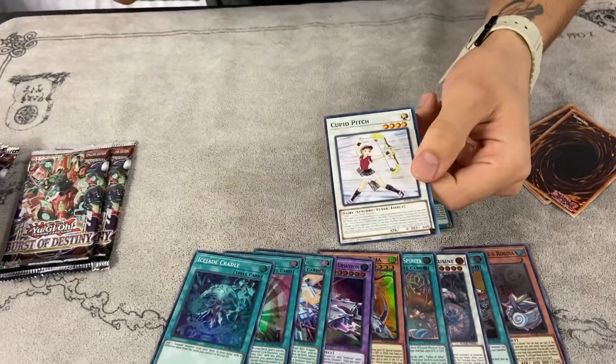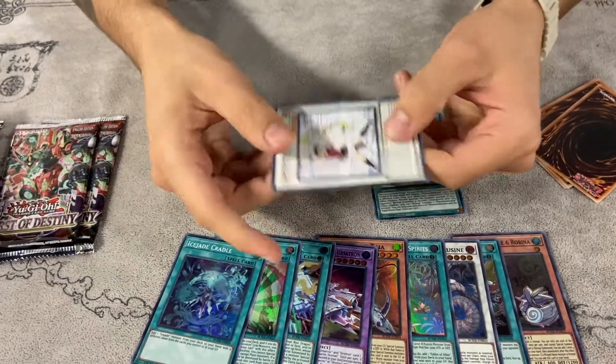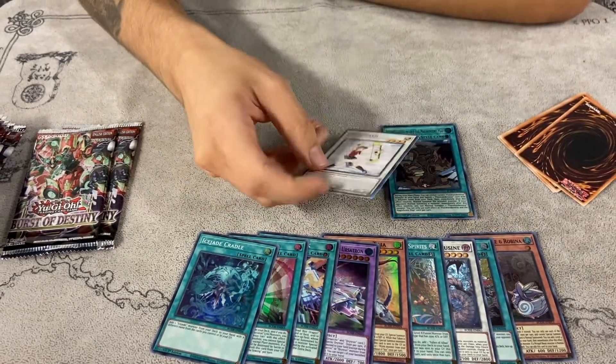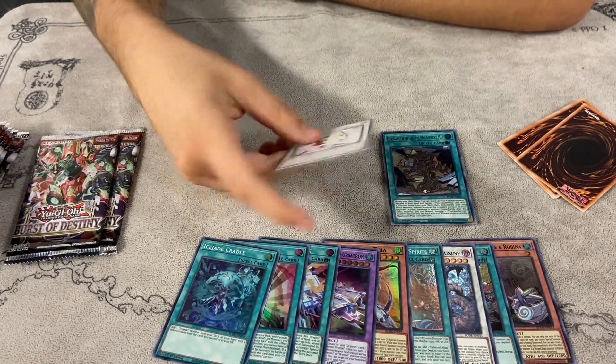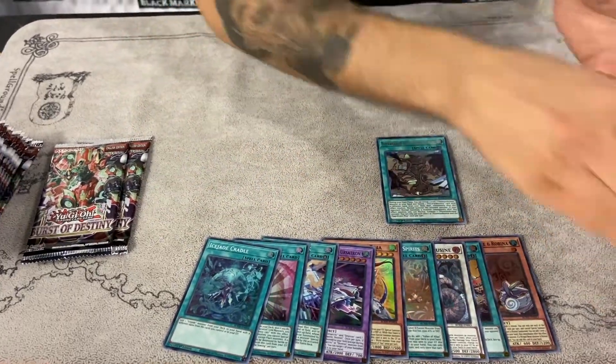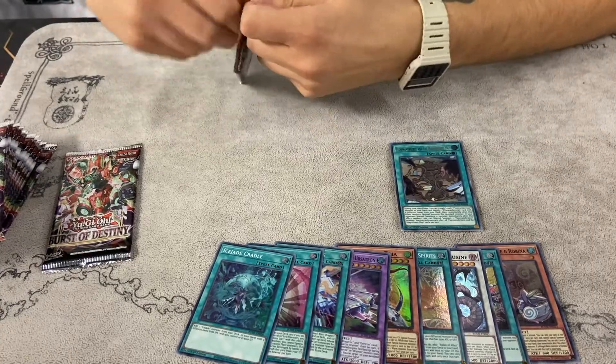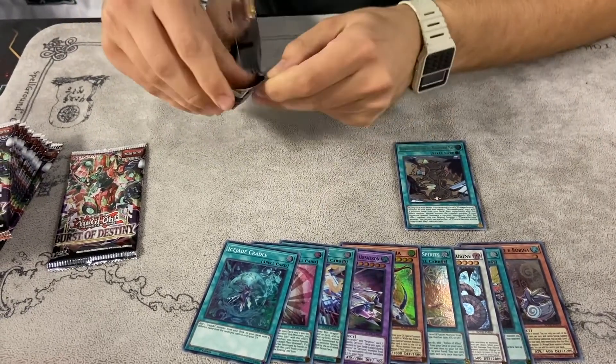Cupid Pitch — surprised this didn't get a holo, but this card is actually really good for the upcoming format. It's really broken with the new Synchron deck, just being a level four tuner. I'll put it in the commons for now because there's probably gonna be more.